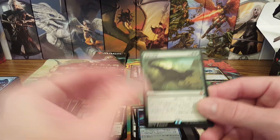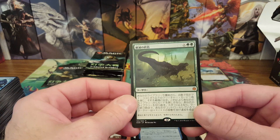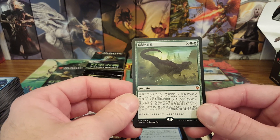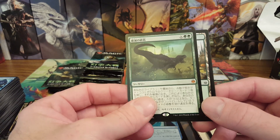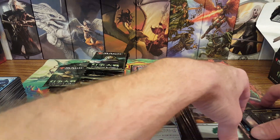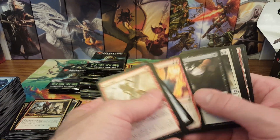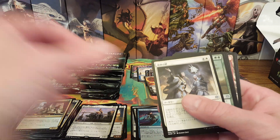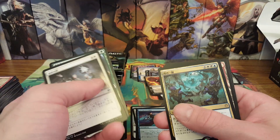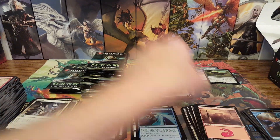We got Angrath alternate art and — oh my goodness! This is a milestone: the very first Finale of Devastation I have ever pulled, and it's in Japanese. I haven't pulled one of those before. I know it's not the most expensive finale anymore — I think the red finale is now the best one — but I've opened several cases of War of the Spark and that's the very first one. Insane! There's Jango and a Time Wipe.